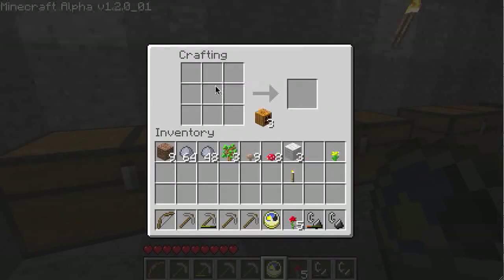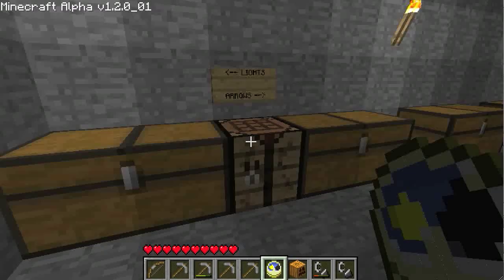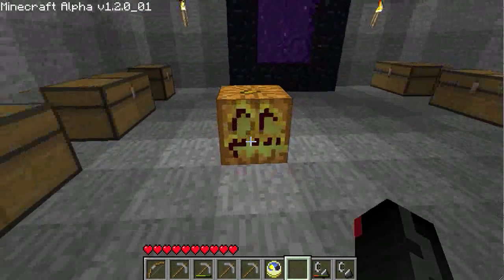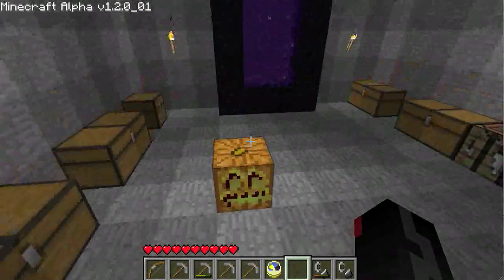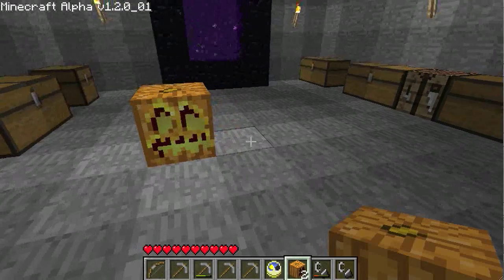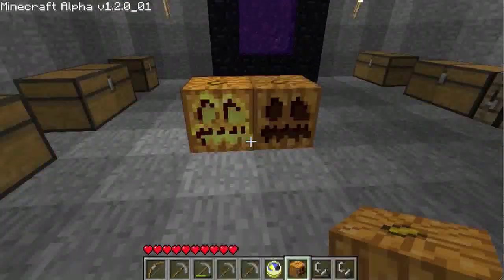Let's go downstairs, grab a torch — you're just going to want to put the pumpkin in one spot and the torch right below it, and it'll make a jack-o'-lantern. You place it down and it's super bright, a lot brighter than a regular pumpkin. I guess they're just kind of used for decoration or maybe lighting up a cave if you have enough of them — whatever you want to do with them.